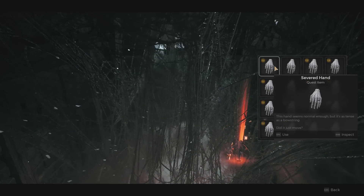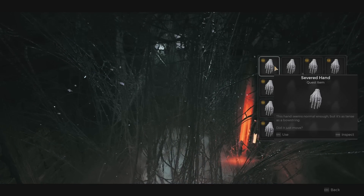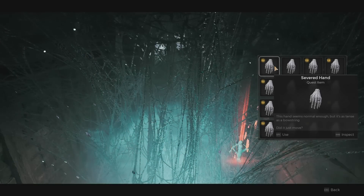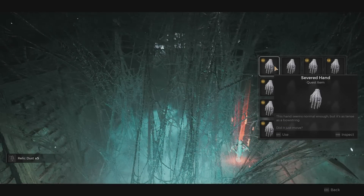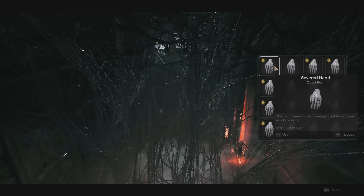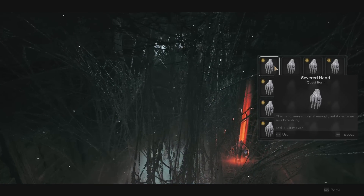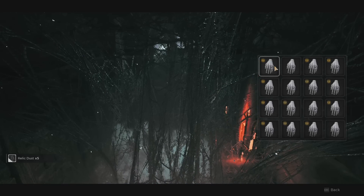Lo and behold, you can now hand in the hearts. If you have low ranks in relics you will get a random chance to upgrade them, but they will not go above solid in this area. Every single one gives five relic dust, and one relic dust sells for 15 silver each.